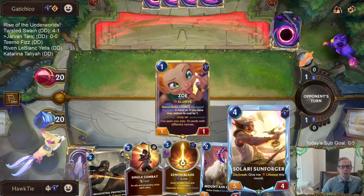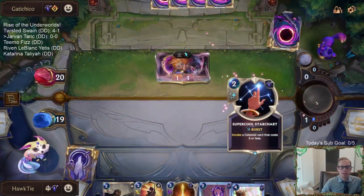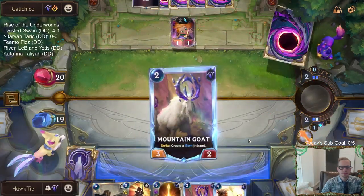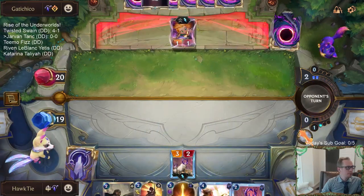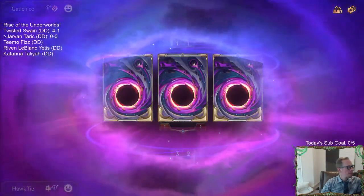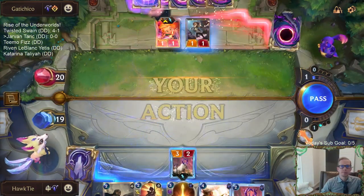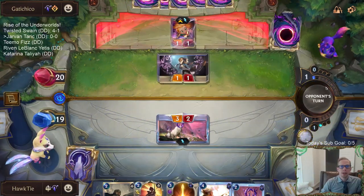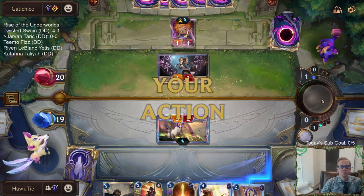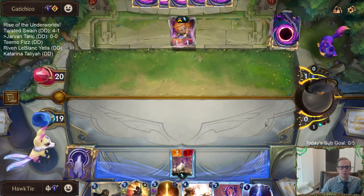There are triple Sunforgers to help us stay alive against more aggressive decks - Sunforger plus Single Combat is a good combo. At least now we don't have to worry about a 2/1 Challenger killing our goat.